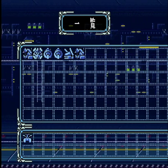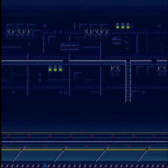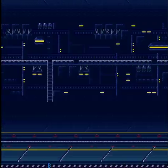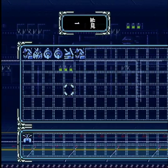では早速、続きをプレイしていきましょう。今回出撃させるモビルスーツ一覧ですが、ガンダム、ガンキャノンが2機、ジムが2機、ガンタンクが1機という編成でいきます。母艦はホワイトベースです。